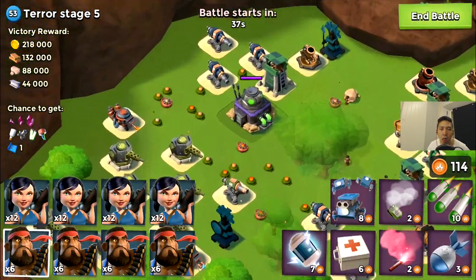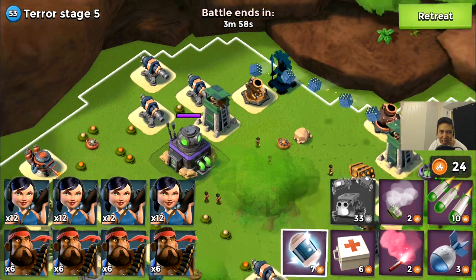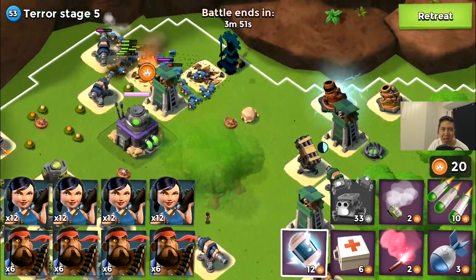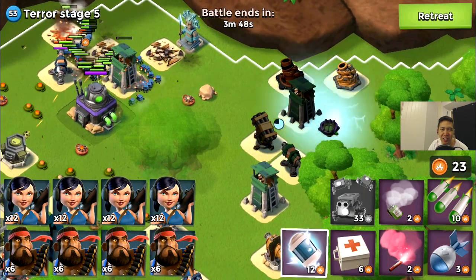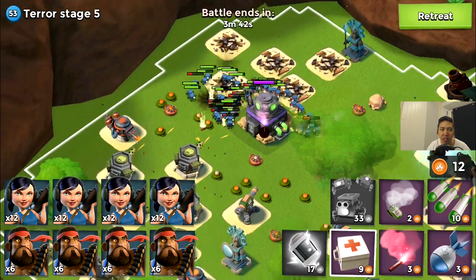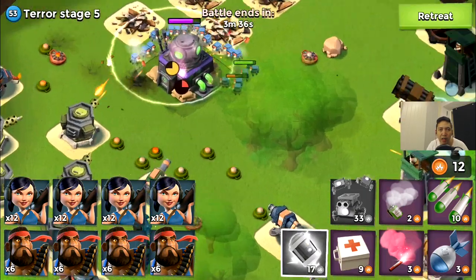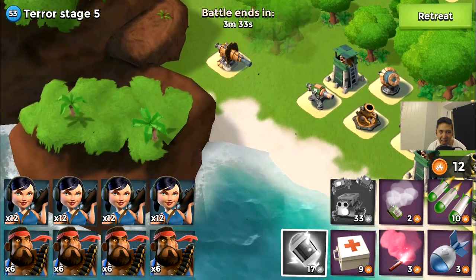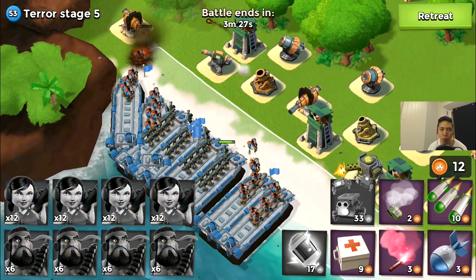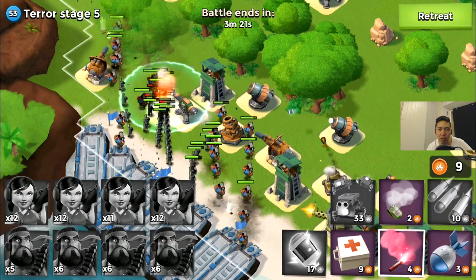Terror stage five — let's rock and roll. Tossing critters from the sky, spreading out eating up cannons and the sniper tower, working down to the HQ. But we've got machine guns and flame towers bugging my critters and I don't have enough damage. I need to bring out my zookies and heavies. Whoa — I didn't see those two shock launchers — that's really dangerous.